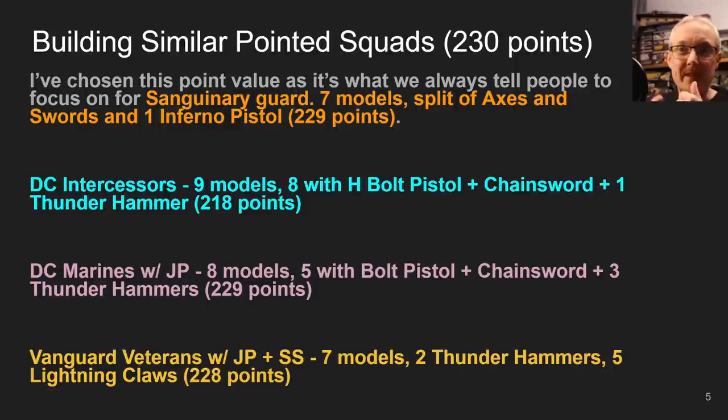Death Company with jump packs: eight models, five with bolt pistol and chainswords, and three Thunder Hammers — exact same as the Sanguinary Guard at 229 points. And then Vanguard Veterans with jump packs, storm shields, two Thunder Hammers, and five lightning claw and storm shield combos — that's 228 points. So we've got four squads, all very similar in cost.